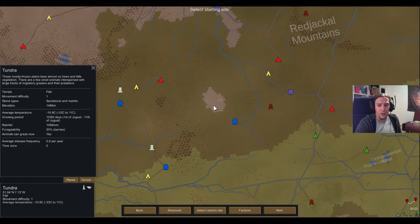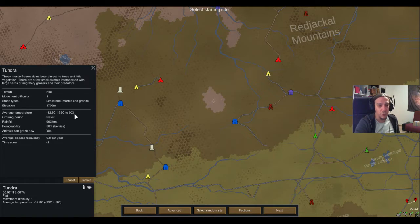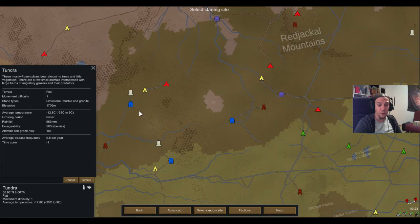Next up is the tundra — a pretty challenging cold biome because most of them have either no growing period at all or only a very short one. The temperatures are most of the time pretty serious, so getting clothing is a top priority. This biome doesn't offer nearly as much wood as the boreal forest. The plus side about the tundra is that once you have food, a shelter, and some weapons, there's a steady migration of animals you can hunt all year. Just take care of the cold.